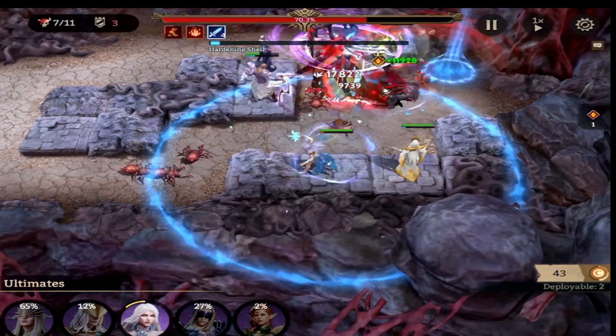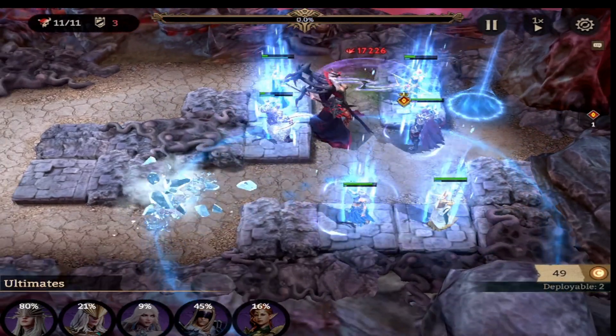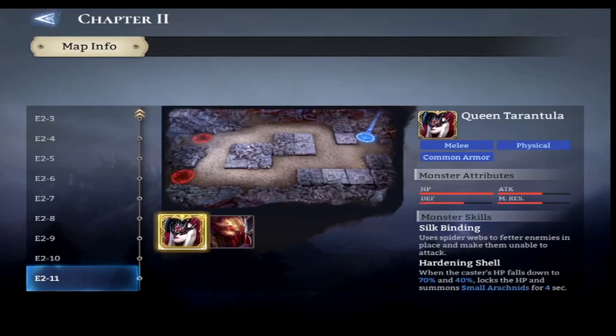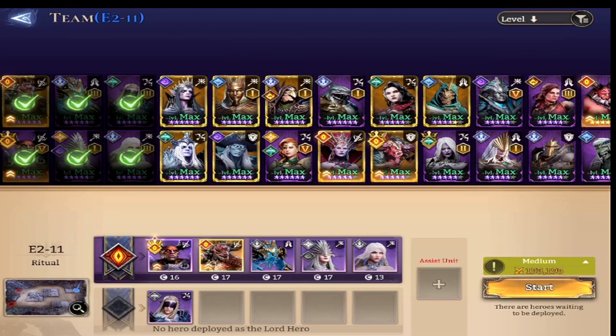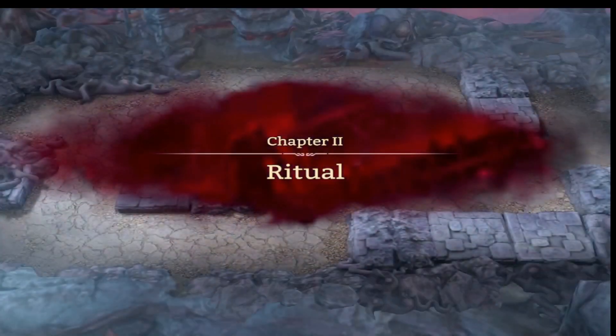We're going to freeze these enemies. Keep in mind you cannot freeze Araka, but you can freeze her little add spiders. And there you go — three star. For Expert Chapter 2-11, it's a little bit trickier to get through. We're going to use Wrath and Salazar; I'm adding an additional fighter. We're going to use Vortex as our healer because his range is just so much better than Maidan. We're going to use Ayona as a mage, and also Mari as a mage — both of them have the ability to slow enemies. And we're going to use Theon as another marksman that will also help slow the enemies.